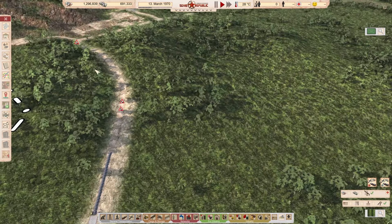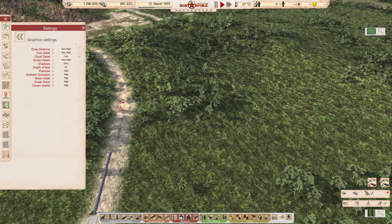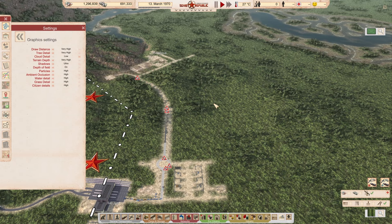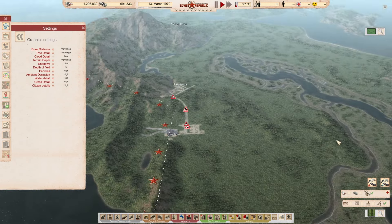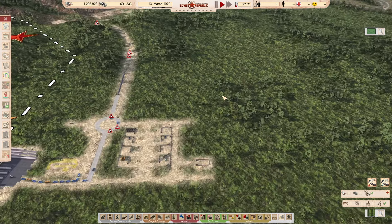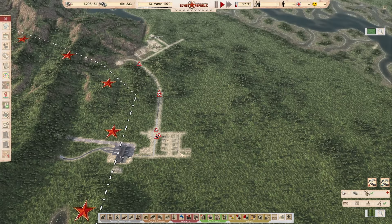I changed something in the graphics — I had the PC last episode but I didn't update my graphics because they were really bad. I turned the cloud detail off or low, so when we zoom out we can actually see the map instead of clouds. So what are we doing today? I hope we can get these roads built; I want to have the road planned to there and our final construction offices.